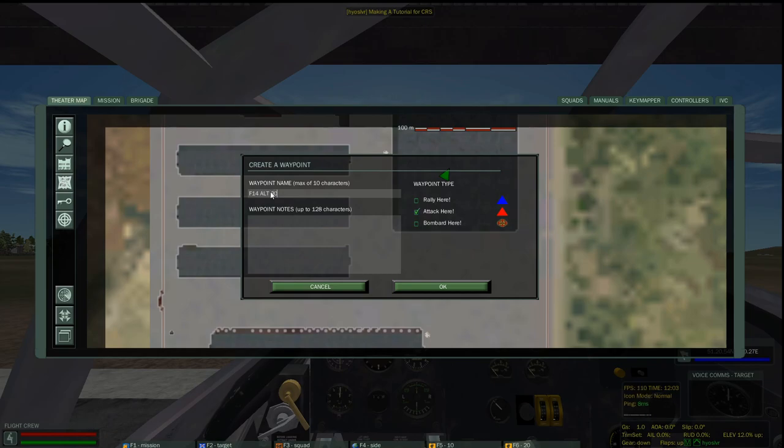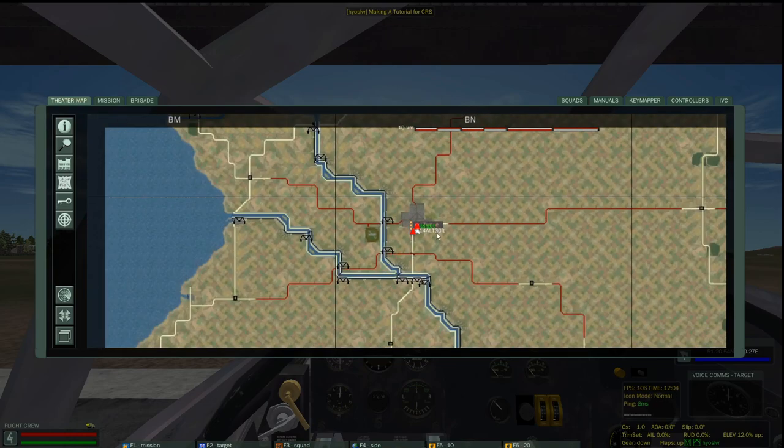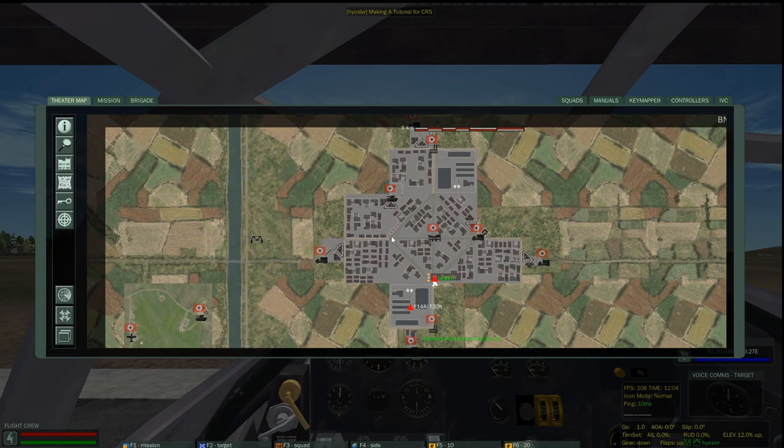Also, when you type in the information about the factory — factory 14 — always put in the altitude. That way, if anybody's coming on to the mission afterwards, they can look and see what altitude that factory is at, and you can subtract that altitude from your bomb site altitude, so the bomb site will think that you're bombing at sea level. You can do the same for each of the factories.